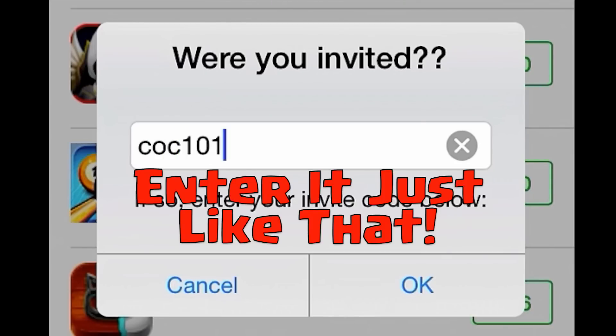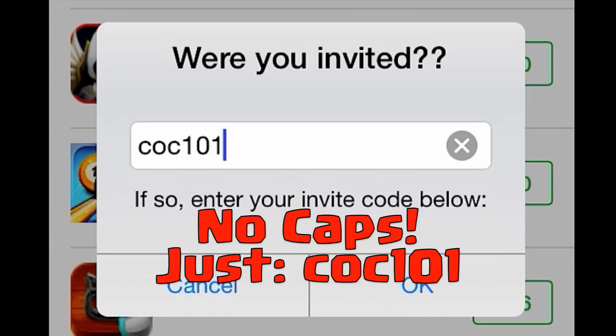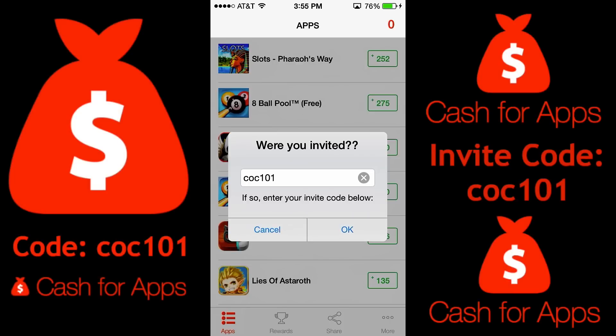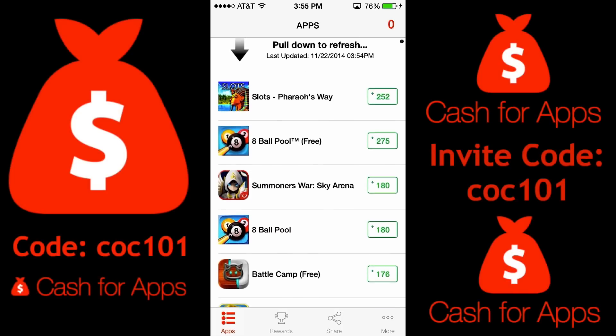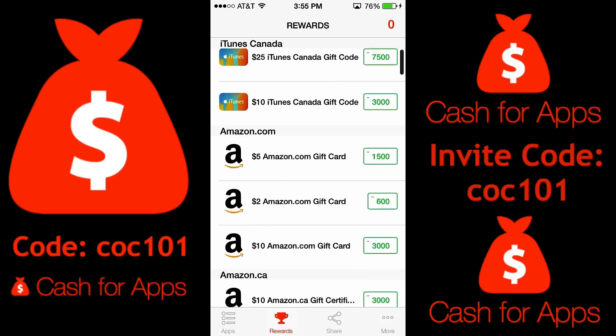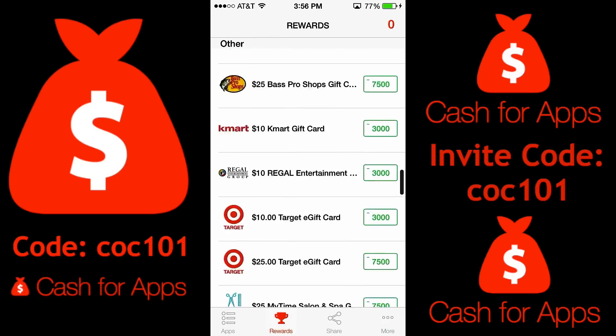Entering my code is simply so that we can track what you're doing. Once you enter my code, I can see that my users are actually redeeming things, and it shows the company that I'm not making fake accounts just to redeem for myself. It actually shows that real people can redeem the gift cards.